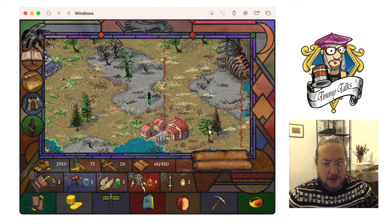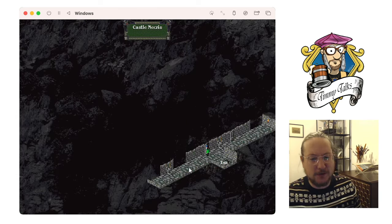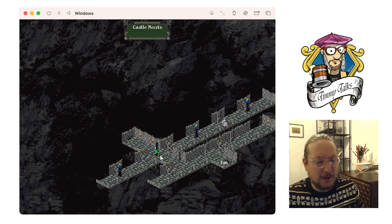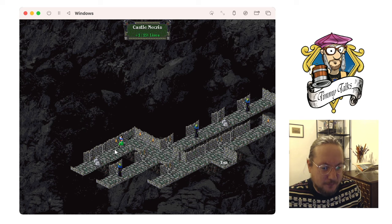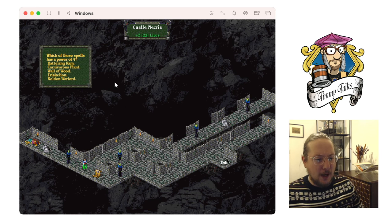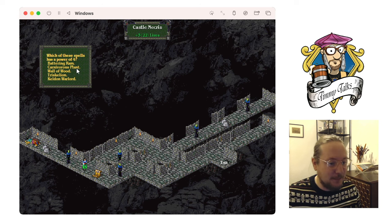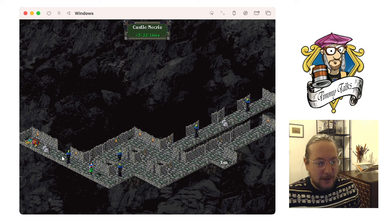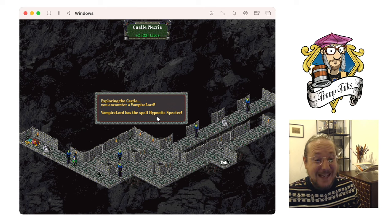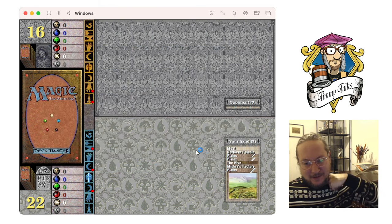Leave the village — yes, enter the castle again! Rod of Ruin is in effect. I guess there's always a Rod of Ruin. I should really do my homework and read about the game — I actually have a book about it with all the decks. Which of these spells has a power of four: Battering Ram, Carnivorous Plant, Wall of Woods, Trike, or Kelvin Warlord? Trike is a 4/4 but it's actually a 1/1 because it comes into play with three +1/+1 counters. The Plant has a power of four.